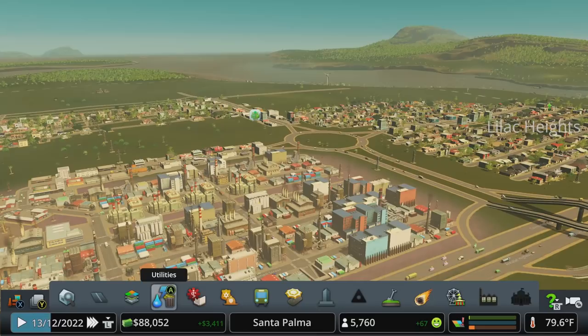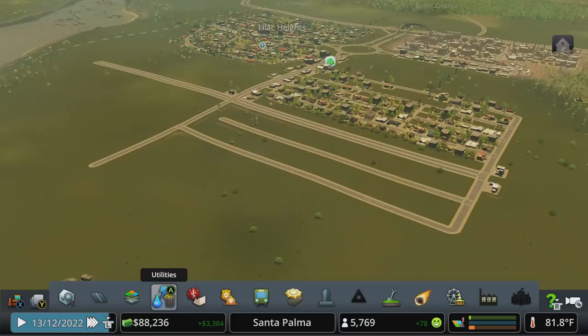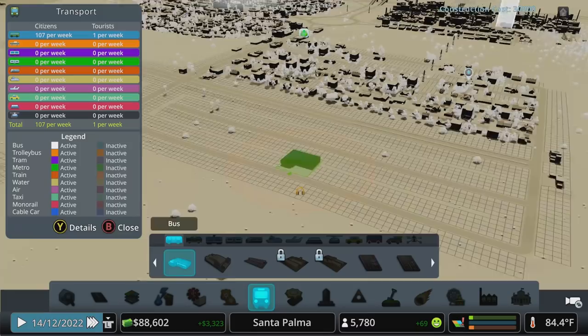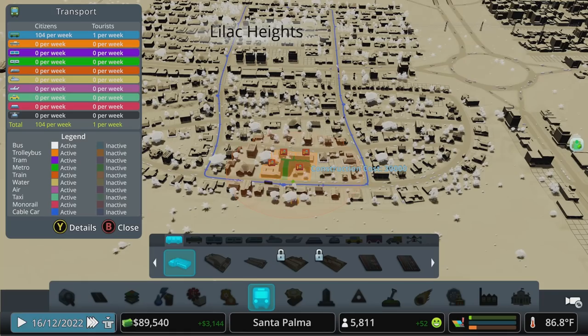That'll get us into the green for a little while. The next milestone is 7,500 and that's where we unlock a lot of the high-density stuff, so before we get there we want to talk about everything we need to prepare for it. One of those things is transport. I did drop in a bus depot in the city and put a bus line in, and I can't for the life of me figure out where I covered that in the series, or if I did at all.